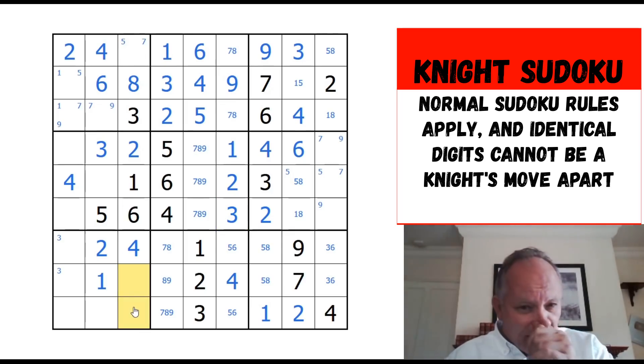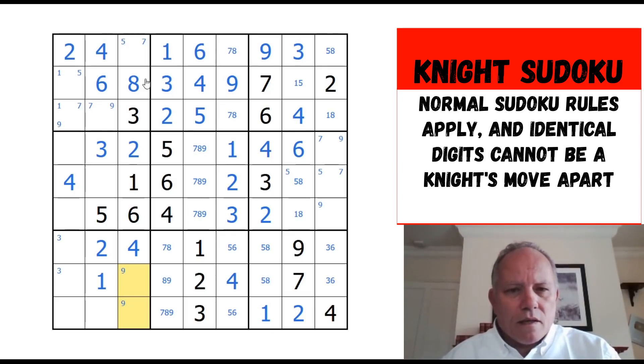Nine must be down in one of these two, because it can't be here. This is important — these five and six possibilities. Just as we saw that that nine was looking at those two cells and therefore forced the nine in here, down here this cell is looking at both of those. So this can't be five because five has to be in one of these two — so this is five instead.